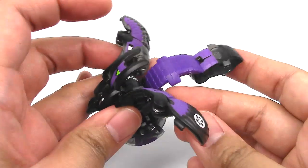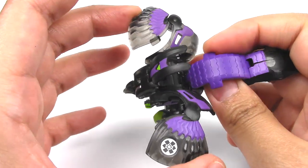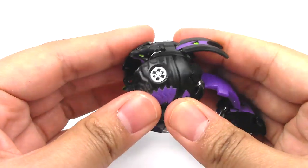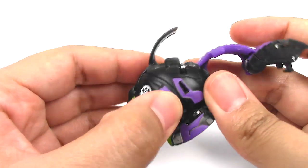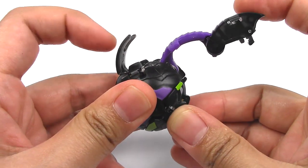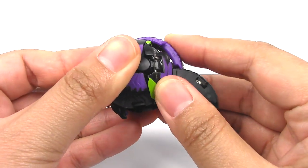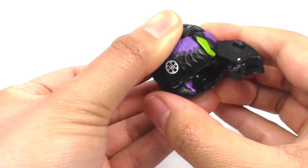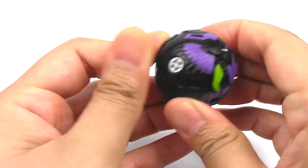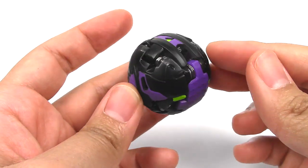This has a challenge level of two which isn't too bad. So first up the wings fold in and come down so it kind of covers the side — you can already see the ball form forming — and then the feet, and we have this little hinge on the back here, and then you pull the tail and fold the tail all the way up until this point. Then you push the head down and close it, and that is Darkus Cyrus Ultra back in ball form.